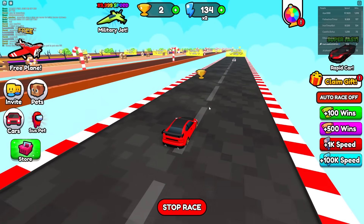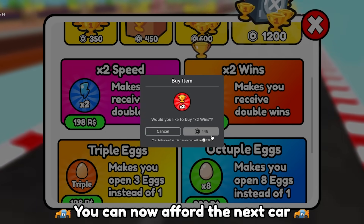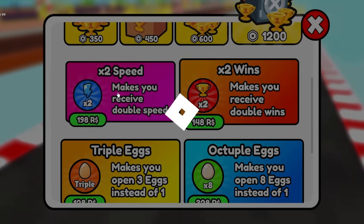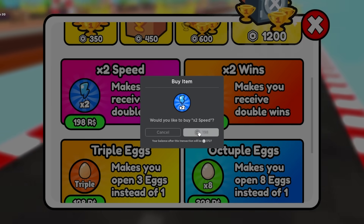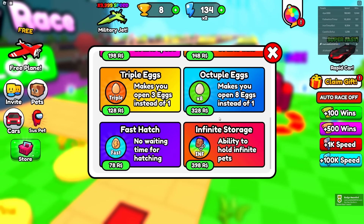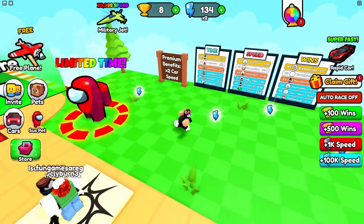Let's check out the game passes. I can buy two times wins for 150 Robux — I'm going to buy that. There's also two times speed, which also means two times wins, so I'll grab that too. There's infinite storage for pets and faster hatching, but I don't need any of that right now.